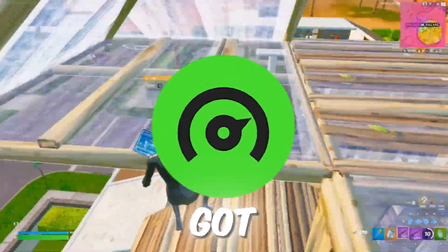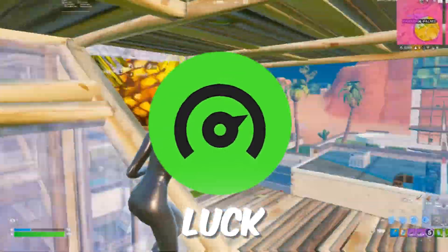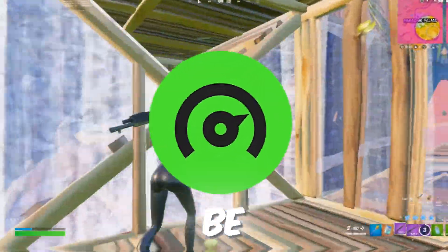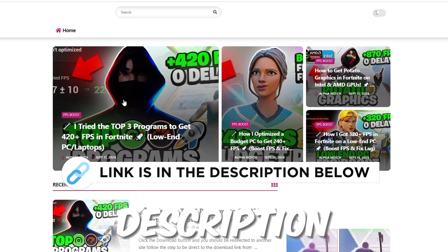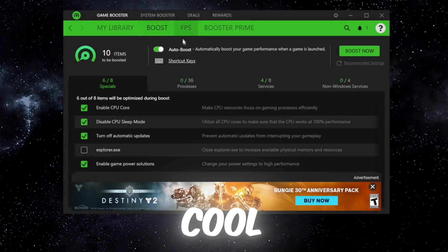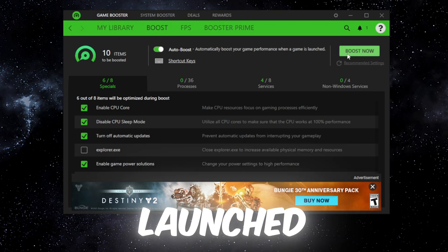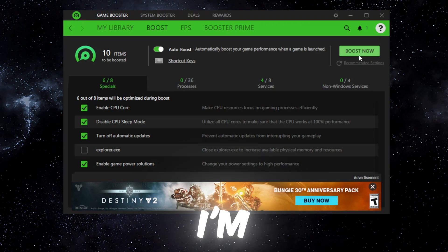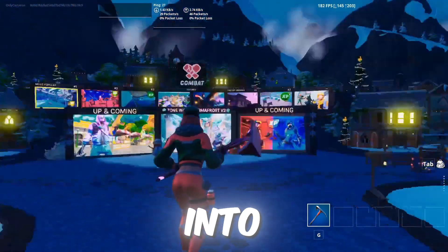The last one is Razer Cortex. I've used this one before and had some good luck with it last time — I'm hoping it'll be just as good this time. You can find it on my official website through the link in the description. This thing is actually pretty cool — it has an auto boost option that automatically boosts your game performance when a game is launched. We're going to go ahead and click boost now and load up Fortnite to see what happens.